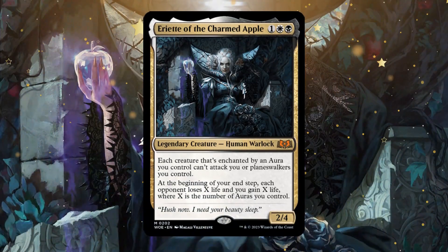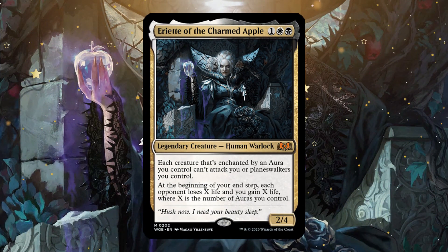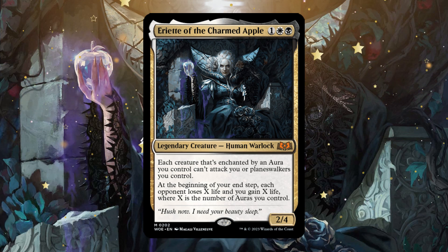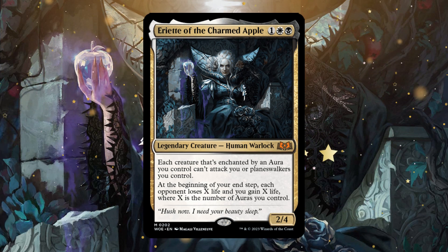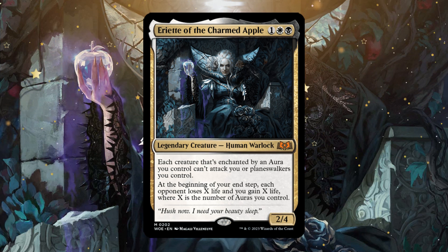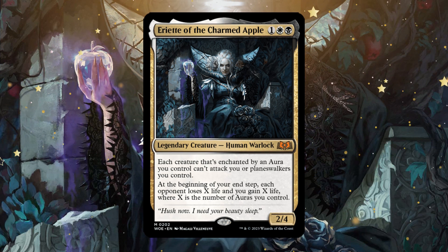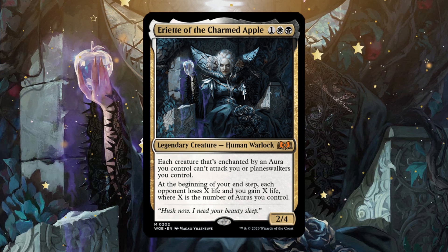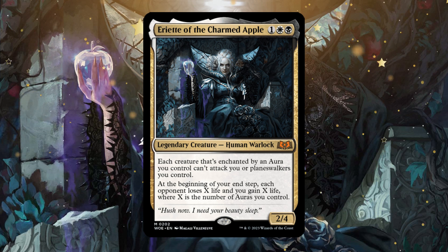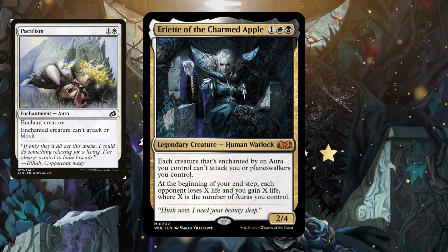Today I'm going to go over Ariette of the Charmed Apple. For one, a white and a black, we have a legendary creature — human warlock. Each creature that's enchanted by an aura you control can't attack you or a planeswalker you control. Also, at the beginning of your end step, each opponent loses X life and you gain X life, where X is the number of auras you control. This is probably one of the more unique commanders I have seen to date.